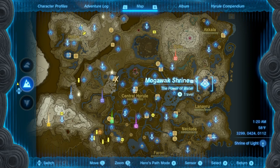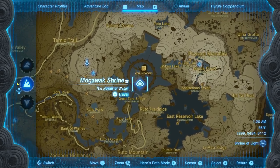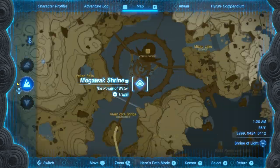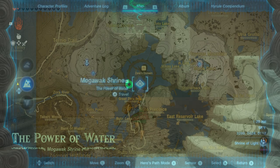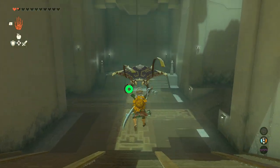Hey everyone, Sweet Johnny Cage here, back with another guide for The Legend of Zelda: Tears of the Kingdom. This time I'm going to show you how to get through the Magawak Shrine. This shrine is in Zora's Domain, you can't miss it — it's like the teleporting shrine that gets you there.